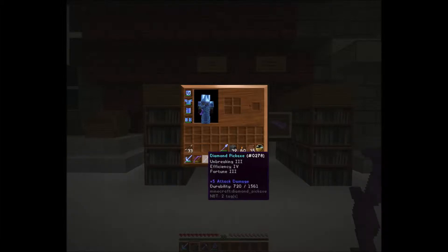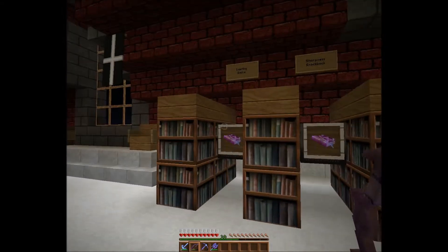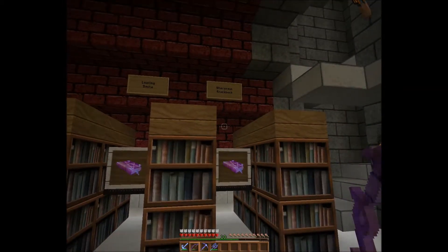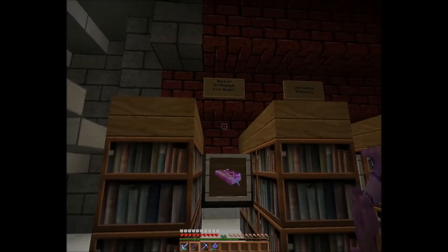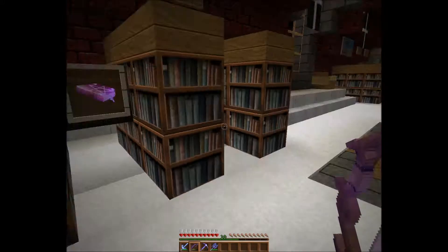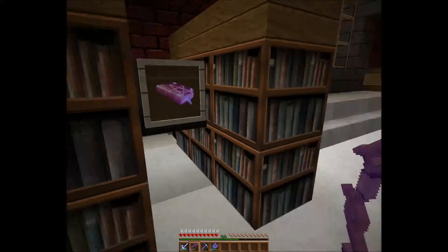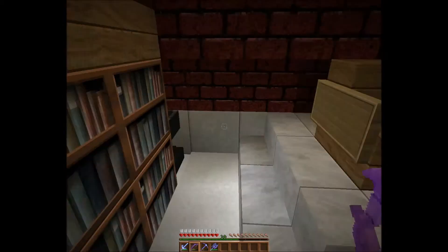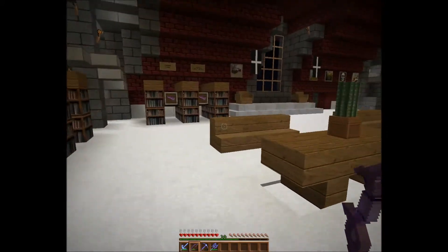There's my lovely bow. I've got a decent pickaxe — Fortune 3, Efficiency 4; maybe I'll make it Efficiency 5. Decent axe and shovel too. In that chest I've got Looting and Smite; that one is Sharpness and Knockback, so I can tune the sword for whatever I want. That one's Bane of Arthropods and Fire Aspect. I've got my Unbreaking and Efficiency books in here, and I've hidden an anvil to combine them or add them to whatever equipment I want enchanted.